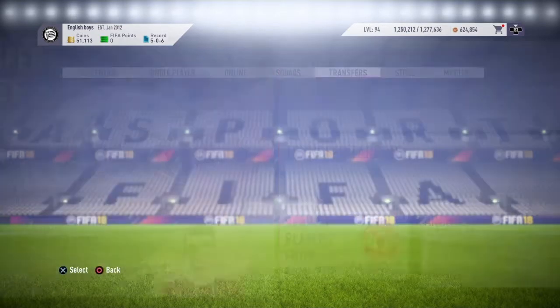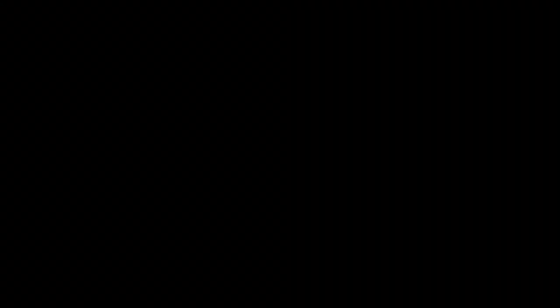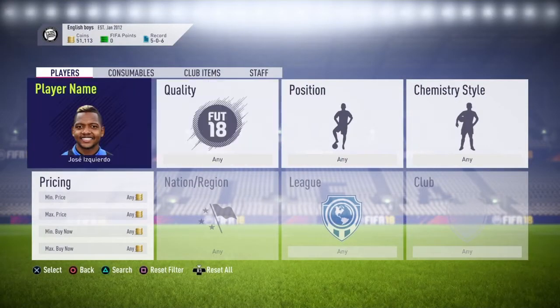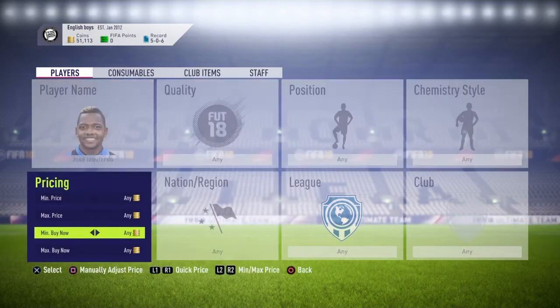These are sniping methods and this is who I use. What you want to do is get this player called Isquid — put him in the player name search, and then set a minimum buy price.